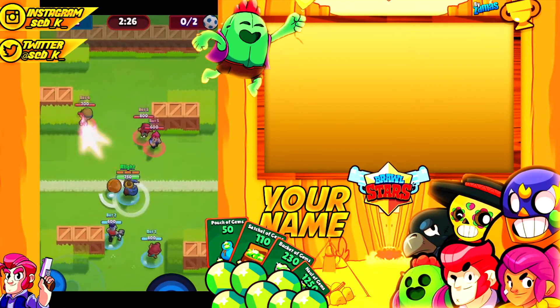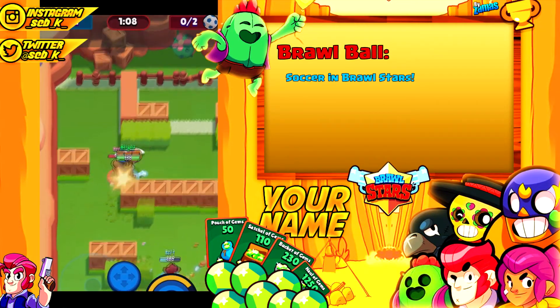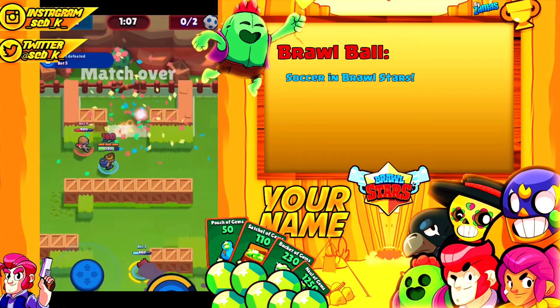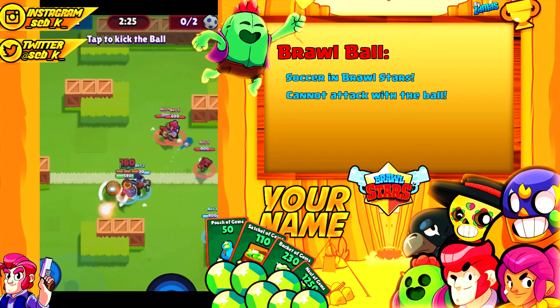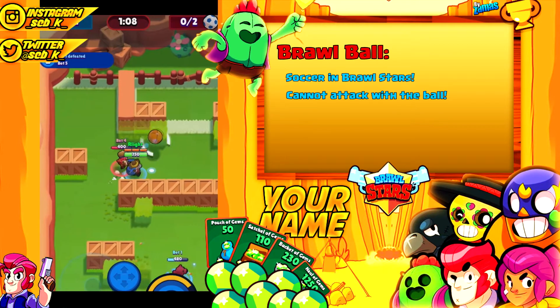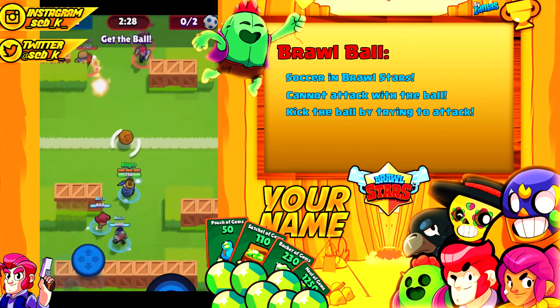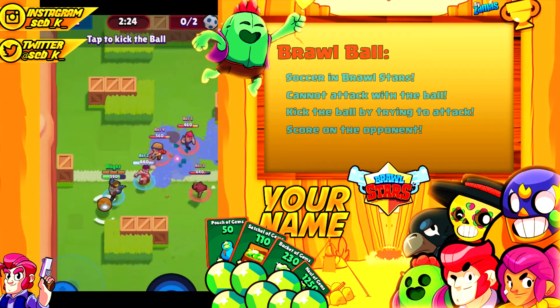The first update for maps is a brand new game mode. It is probably going to be called Brawl Ball and it's basically like a soccer match within Brawl Stars. A ball spawns in the middle of the map and whenever you pick it up you are unable to throw any of your supers or auto attacks. You can only run with the ball, and you kick it by trying to attack with your character. The objective is to get the ball in the opponent's net — two goals wins.